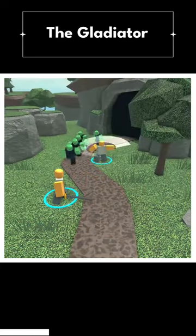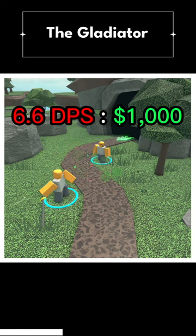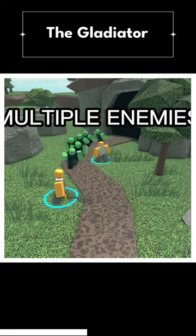The base Gladiator has a DPS of 1.98, giving it a DPS cost ratio of 6.6 DPS for 1k spent, which is a fantastic value. But it gets better — that's only its single target DPS.